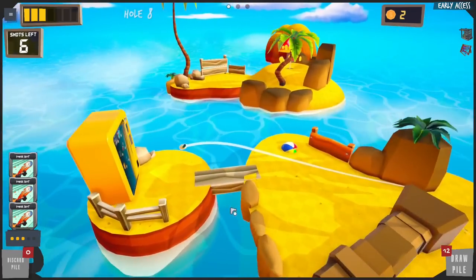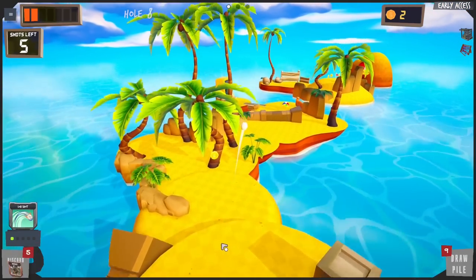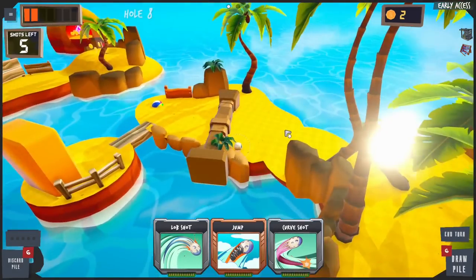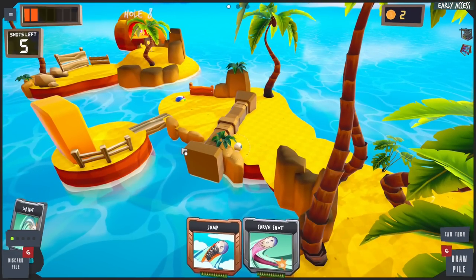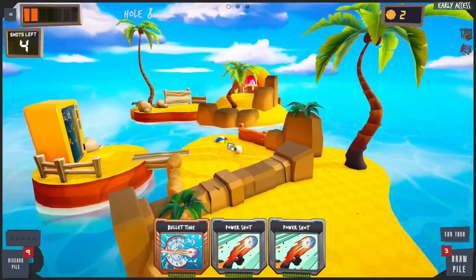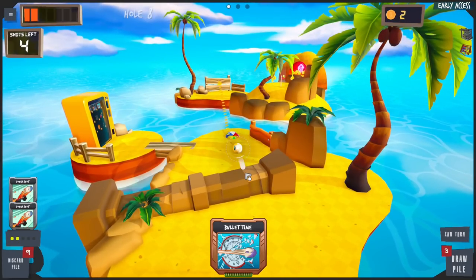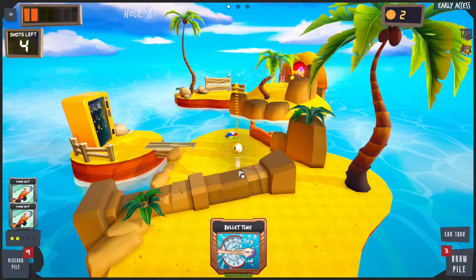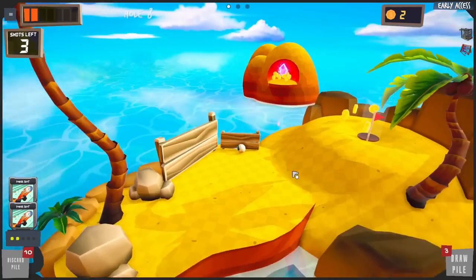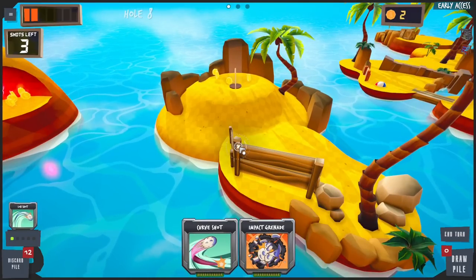Right there — no, okay that was bad. Lob shot, just get closer. Not that close though — this is starting to go so bad. We're gonna have to lob it over this somehow. Oh that works — that's actually good! Four shots left and somehow we need to get over there. Power shot, power shot — will this beach ball help us? Oh my gosh, that couldn't have been more perfect!